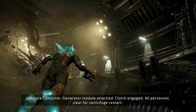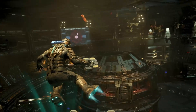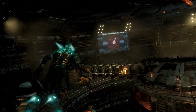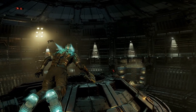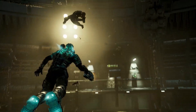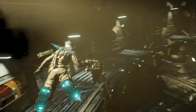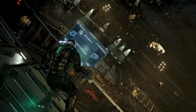Now both of the clutches are engaged. We need to activate the centrifuge, so go to the clutch engage activate console right here. Be careful of the enemies in this area — now it's time to activate.